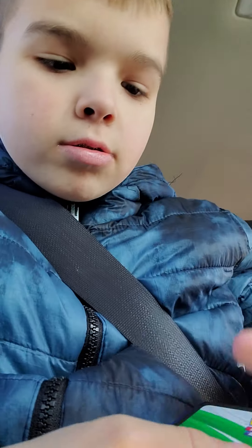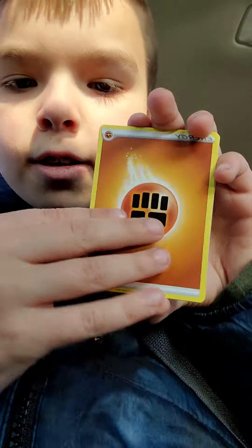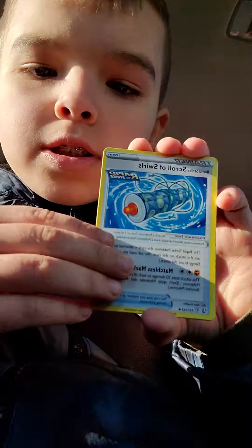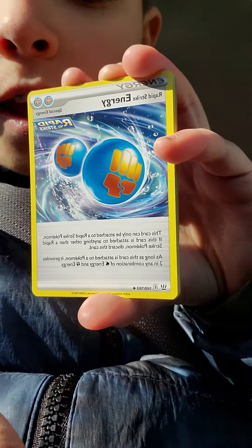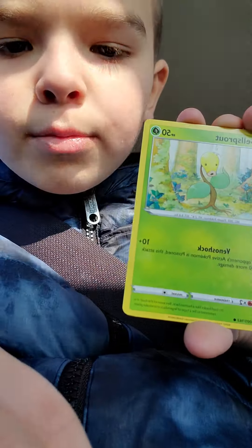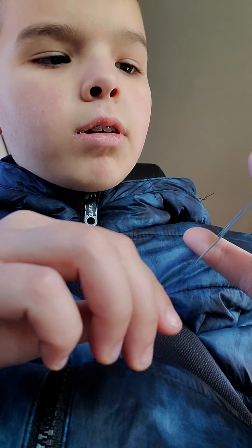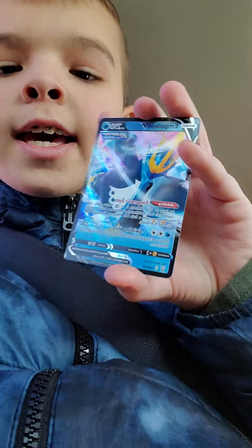White code, four to the front. Fighting. A rapid strike scroll of squirrels. Cacturn. Rapid strike energy. Manphy. Silicobra. Galarian Mr. Mime. Bellsprout. Onix. A reverse holo Crowdtail into — oh! Empoleon V! Hit, hit, hit — we got Empoleon V! Woo!